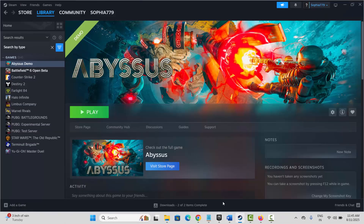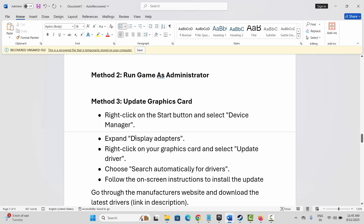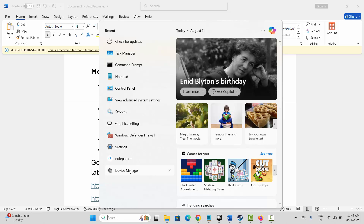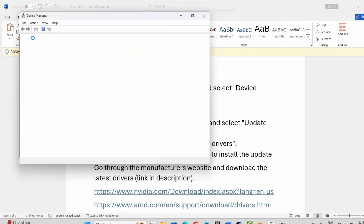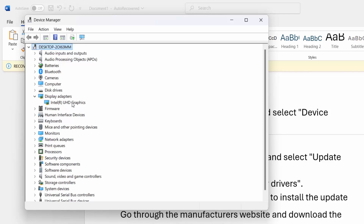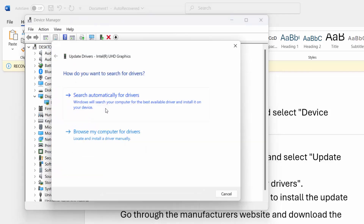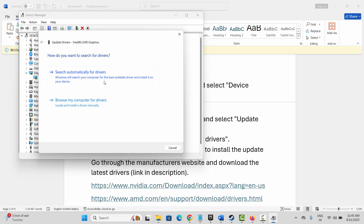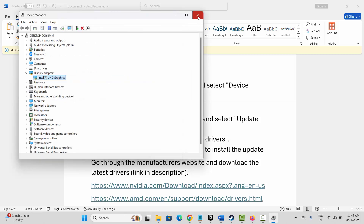Next is to update your graphics card. For that, go to the search option and search for Device Manager. Go below and expand Display Adapters, select your graphics card, right click on it, click on Update Drivers, and then click on Search Automatically for Drivers. This will search for the best drivers and install them. Now try to launch the game and check if this solution works.